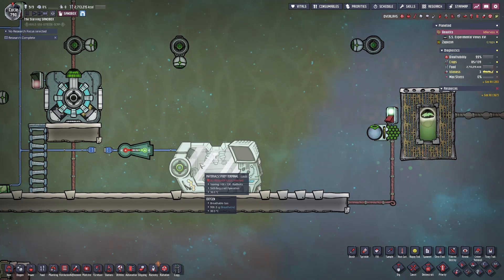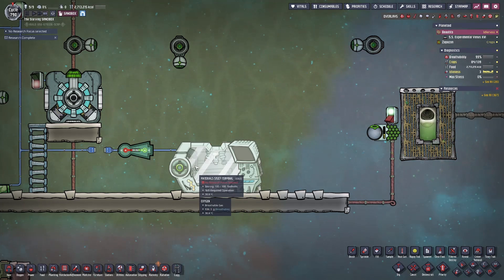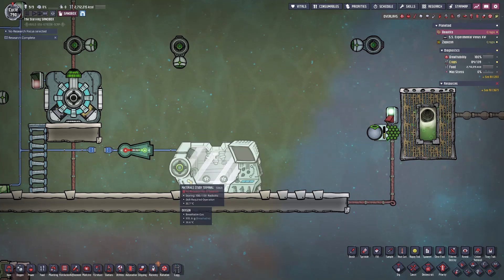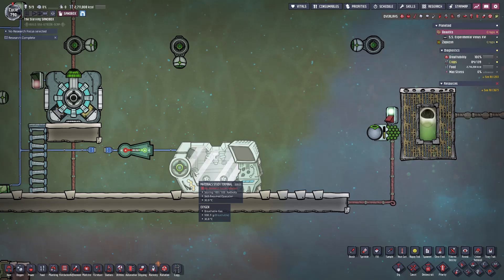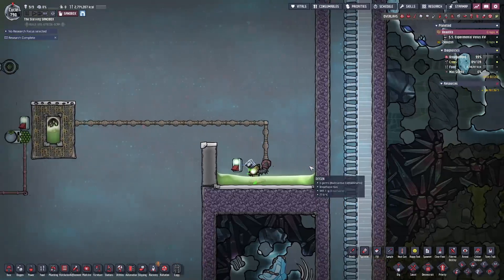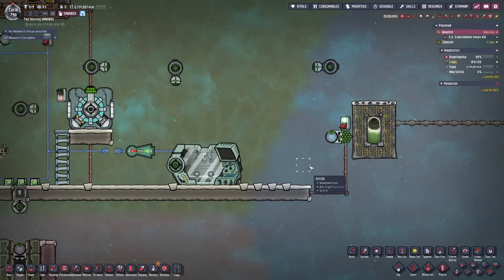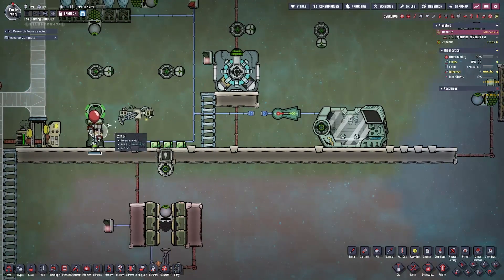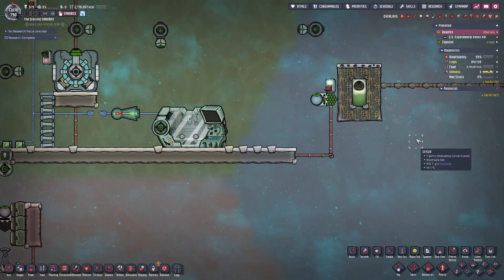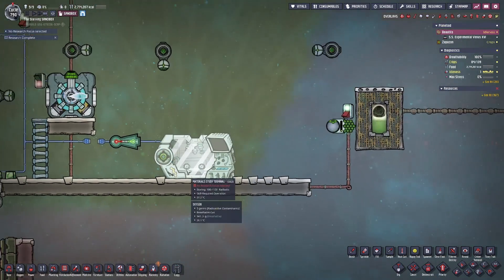If you're specifically using Radbolts for something like the material study terminal, it's going to be able to store 100 Radbolts. One overlooked downside is that when the 100 Radbolt requirement has been met, the Radbolts will simply continue to travel past it in whichever direction they were traveling without being intercepted. So if you have your Radbolt shooting from left to right or right to left, it will continue forward until it depletes fully or hits something with radiation blocking. This means that if duplicants are working in that area, the Radbolt can come into contact with them and injure them.